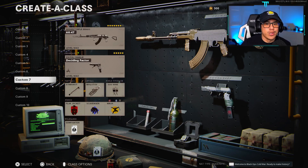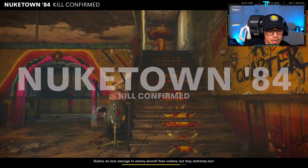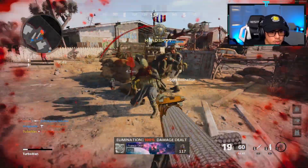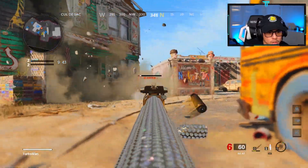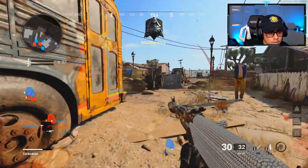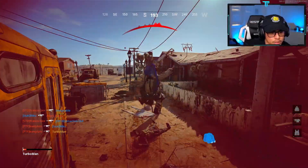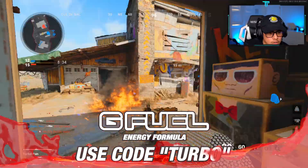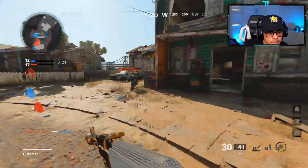I've decided to kick off this gameplay with some sweaty Nuketown gameplay. We cannot let our guard down — gotta be on high alert. They're definitely going to be pushing here. Using footsteps — spawns flip, 100% focus.